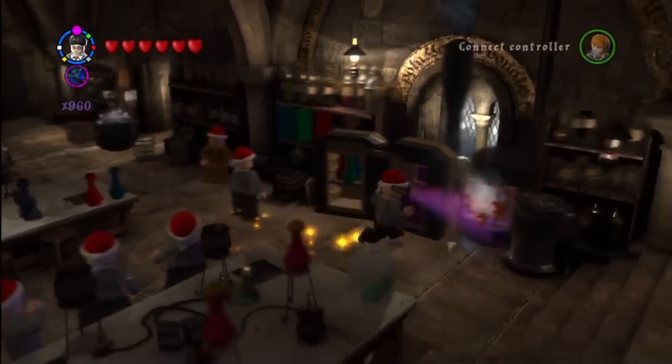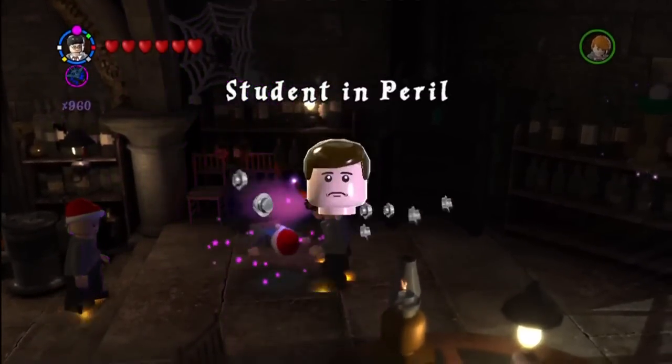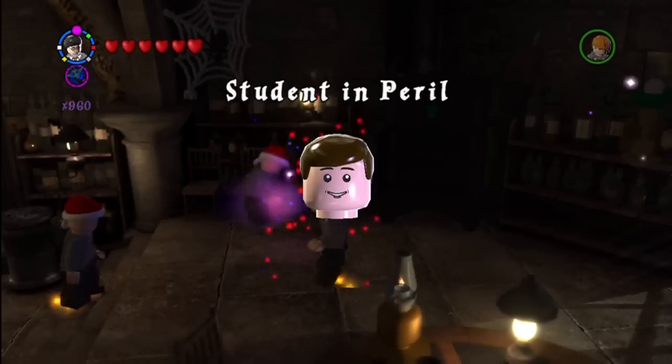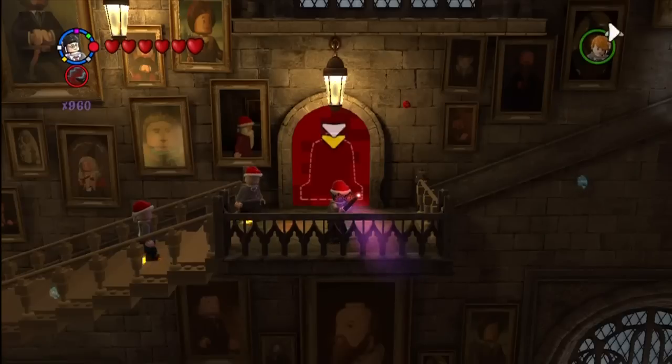This is now in the potion class. This is where you are at the start of year 6 and there's a student in peril at the back of the room. Just aim a spell up to that cobweb. And that's not the mission-related one because this is technically not in a mission.